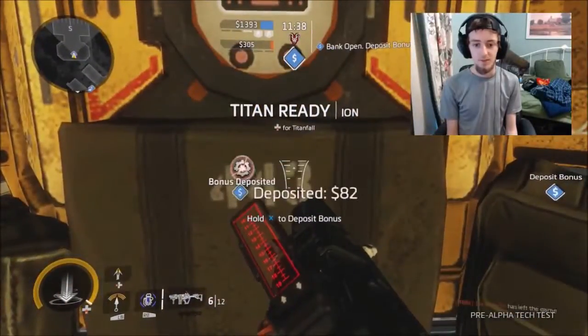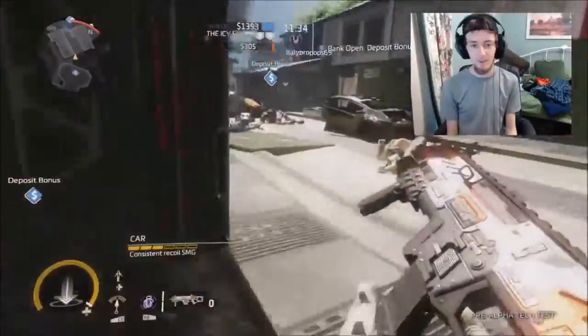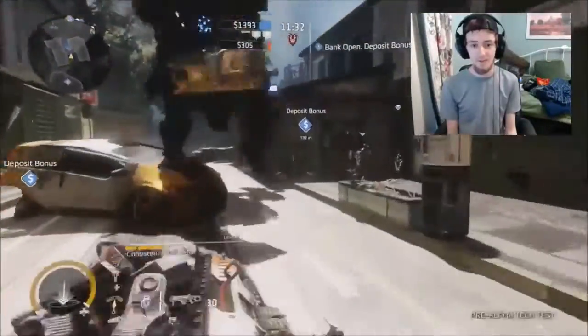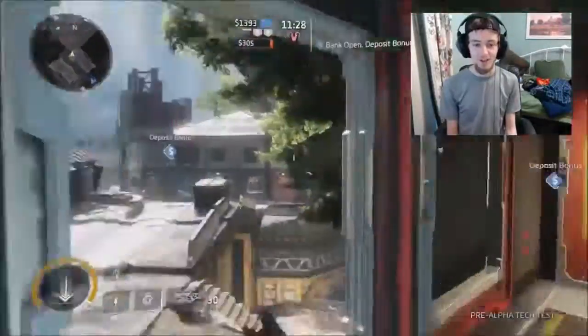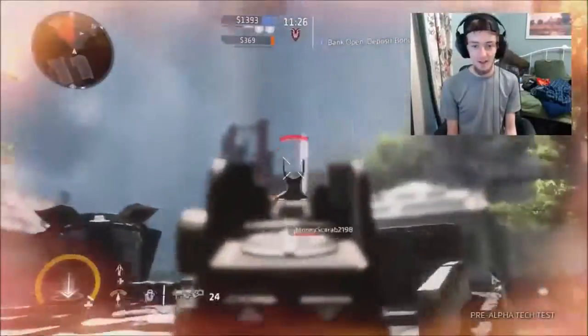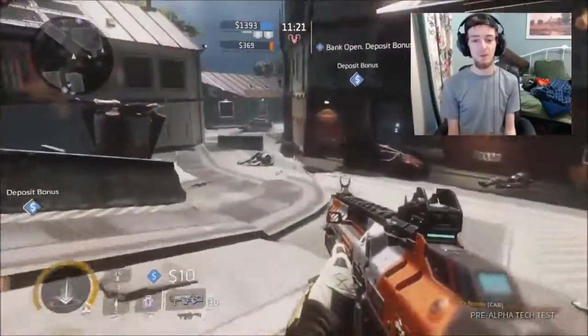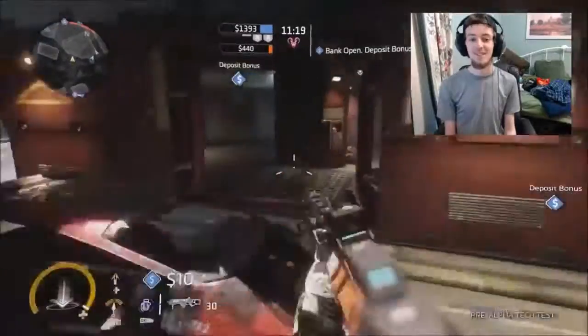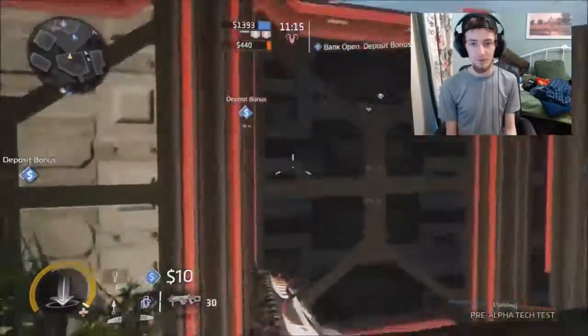The way I'm explaining this game may make it sound complicated but it's not. Basically what you do is eliminate - shoot anything that walks in this game - and then bank the points you earn from shooting anything that walks, in designated areas, the blue banking zones.